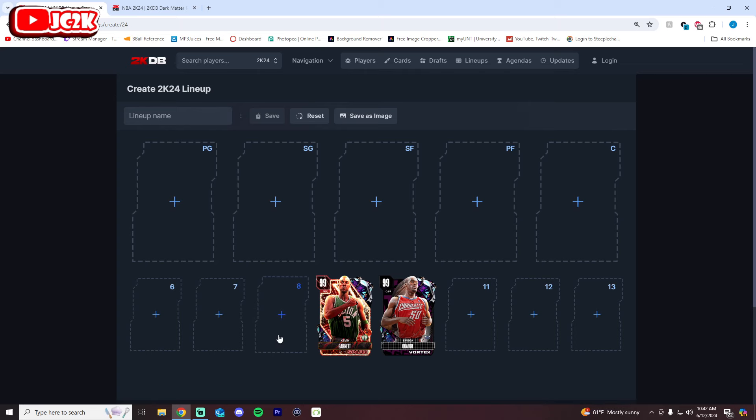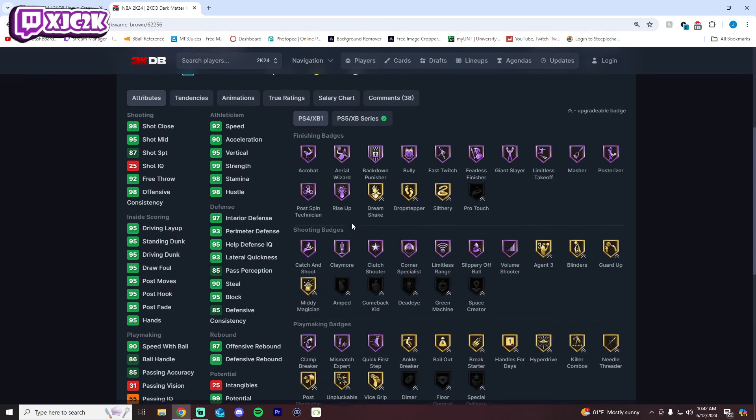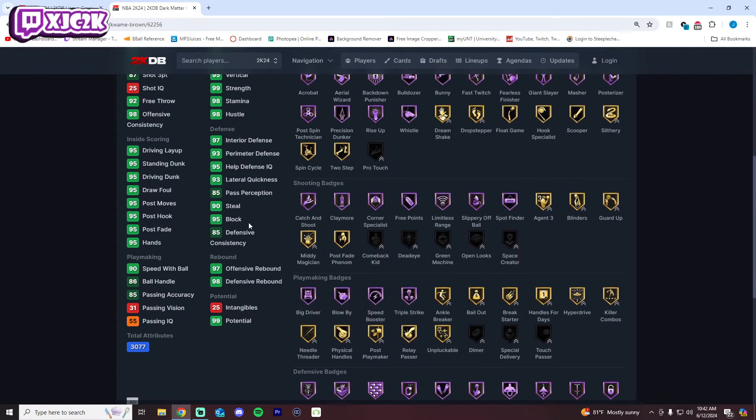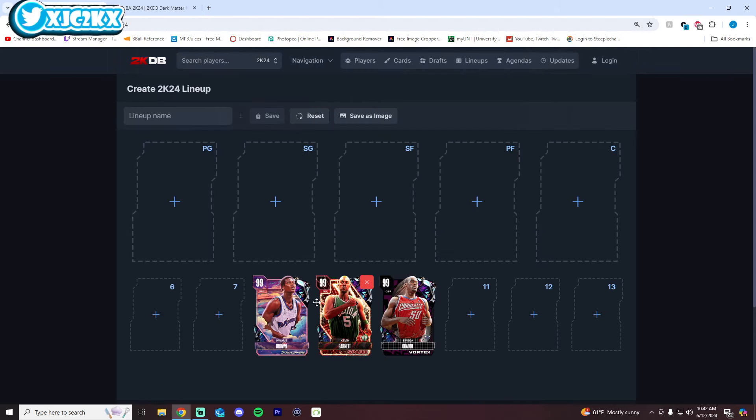I can't put him any higher than number 9 because I do not love his release. Number 8 is Kwame Brown. Kwame is not as good of a card as KG — he's an inch shorter, and his stats and badges are not quite as good — but his release is much better, and that's enough for me. He still has good animations and a great release, and to me that is a difference maker. That is enough to give Kwame Brown the edge. All these guys are pretty close, and it does kind of come down to preference.